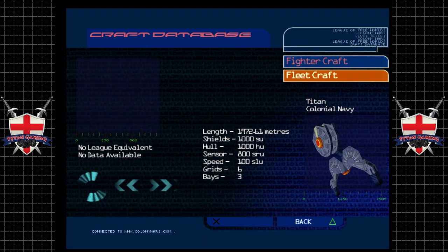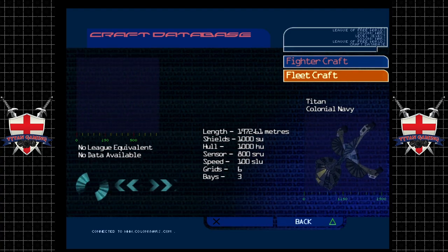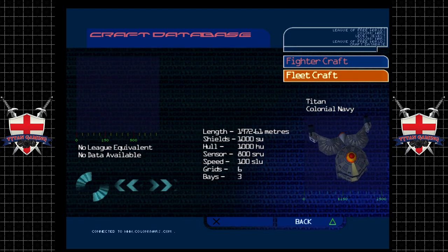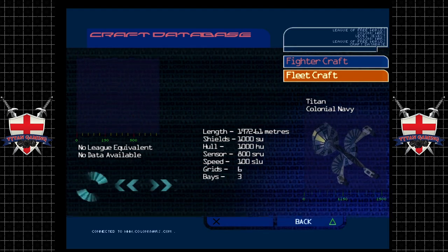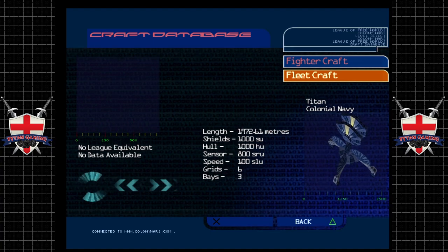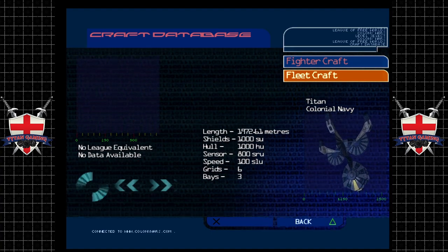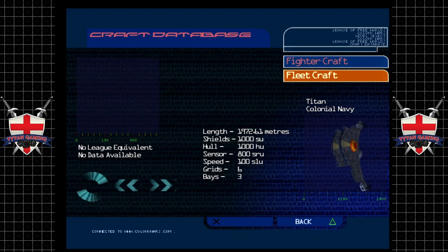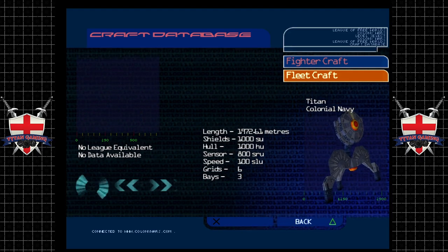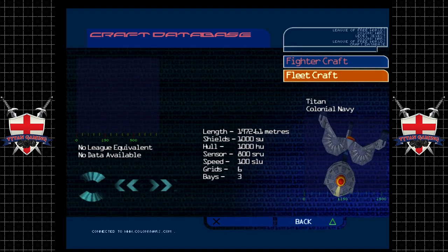The Titan's origins are unknown. It is a recent addition to the Navy's fleet, and is regarded by Empire commanders as the weapon which will ultimately smash the League of Free Worlds uprising. Analysis of the Titan's alleged capabilities suggests it may be capable of destroying entire worlds, although such speculation is yet to be confirmed.